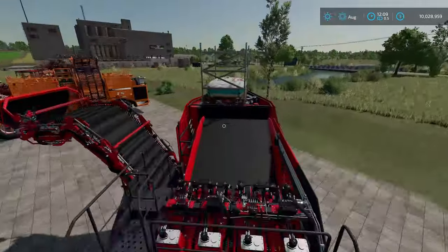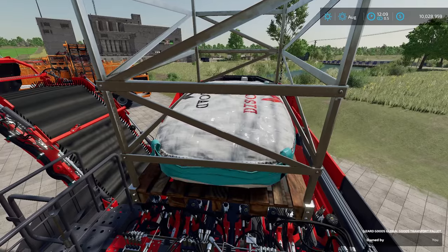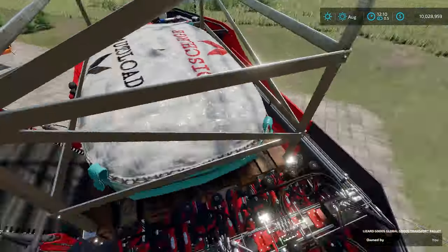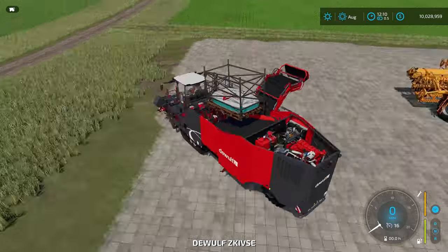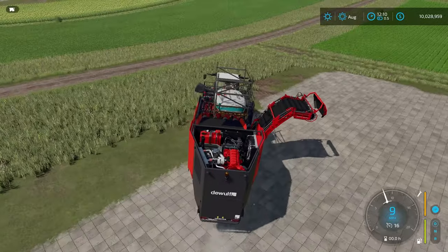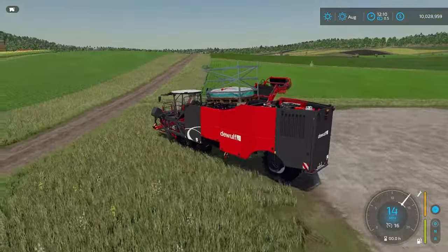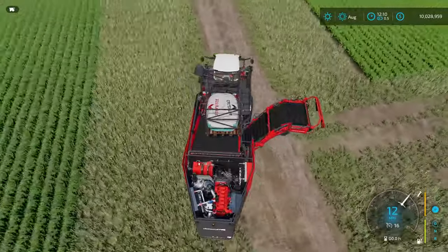Get up on top and position this right back here so the auto-load is towards the belt. Get in it - it won't stay there super well so you just have to be aware of that. It might move around and you might have to adjust it, but the harvester will stop and you won't lose anything if you have to stop for whatever reason.